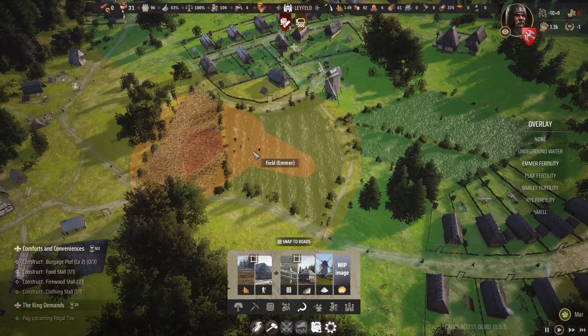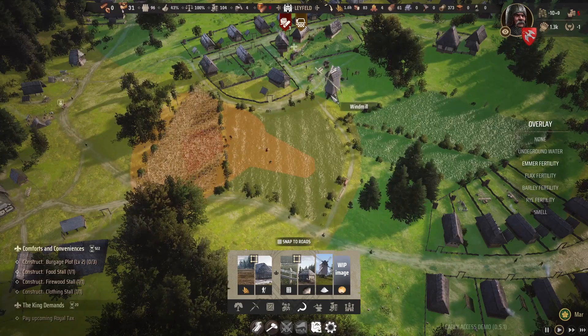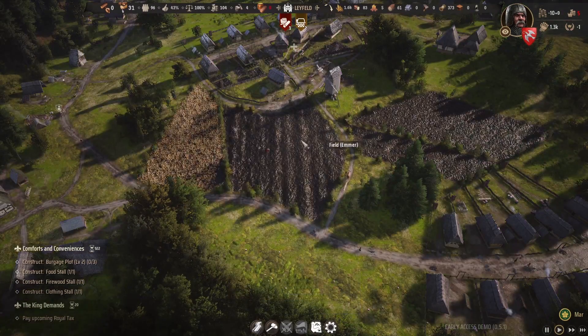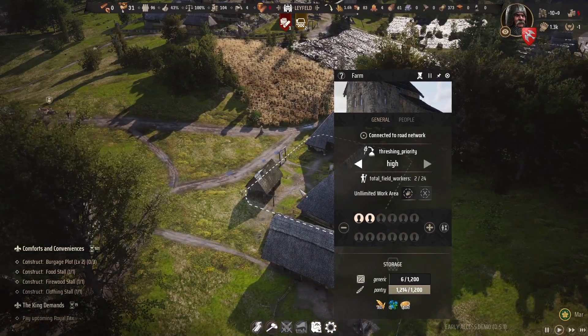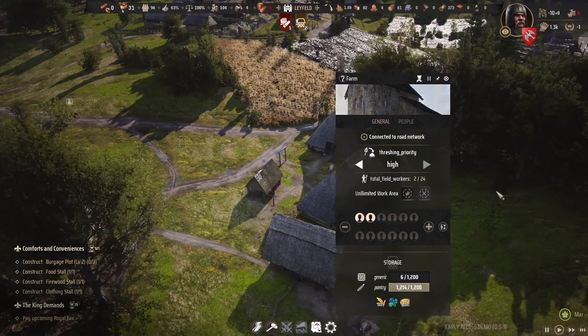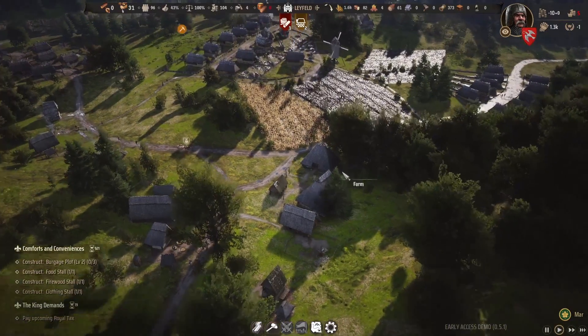Right now, we can only grow flax, emmer, and barley, so those are what we'll focus on. We're mostly trying to get our bread storage up, so we're churning away at the windmill. We've built four farm fields here and a farm with people employed — currently just two, so we'll have to increase those numbers. But this is just a demonstration, so we'll mostly talk about production chains.